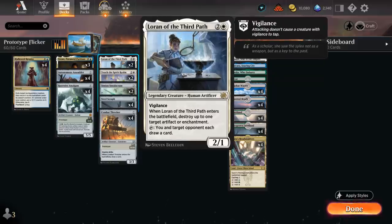We also have two copies of Loran of the Third Path, which gives us a bit more interaction. It can destroy an artifact or enchantment when it enters the battlefield — it's a 2/1 with Vigilance — and we can also tap it so each player draws a card, which can come in handy if we're about to miss a land drop.